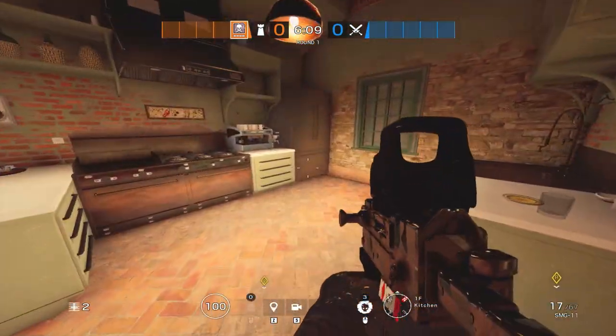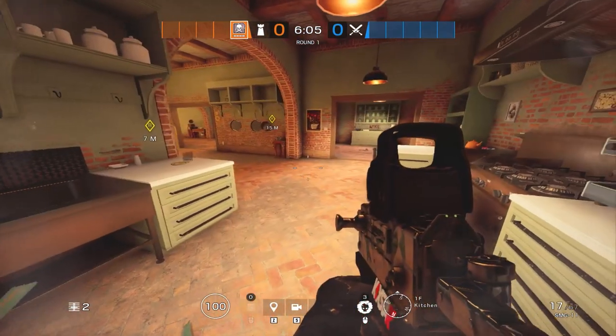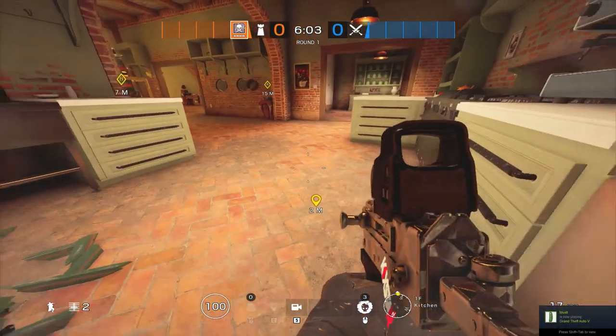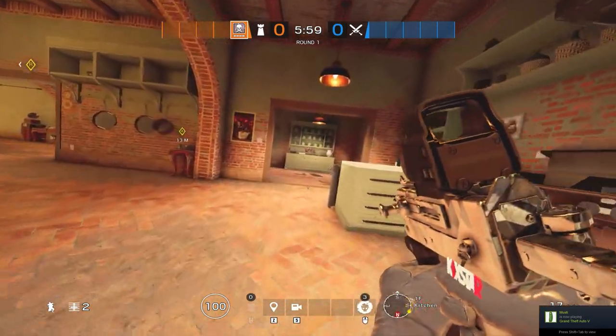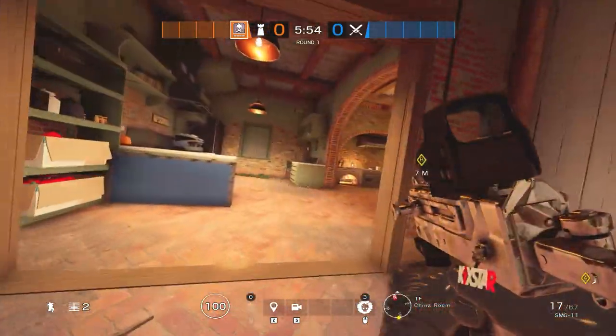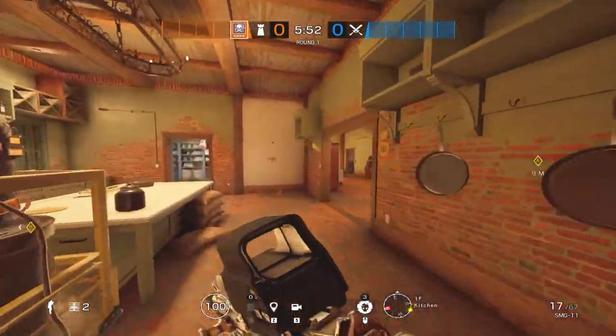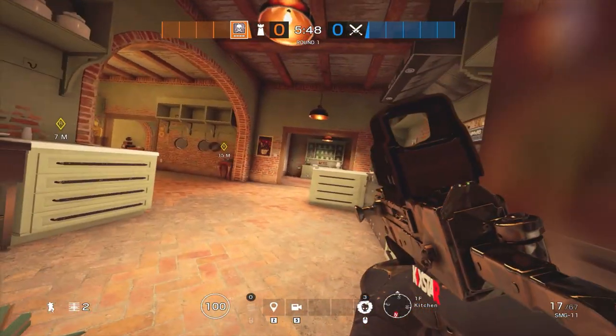Then Echo or Maestro, depending on who you have — preferably Echo because I think he's a better operator. With Echo, you're going to want maybe a deployable shield here, sit in this corner, just stay alive. It's important that you have an Echo drone somewhere in China Room because that's the exposed area right now. Your other Echo drone can roam wherever. Echo's role is pretty simple: set up a shield, play on your Echo drones, stay alive.